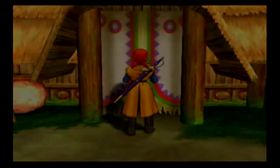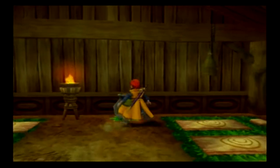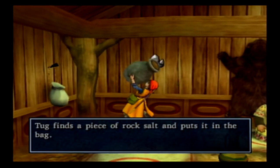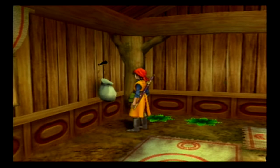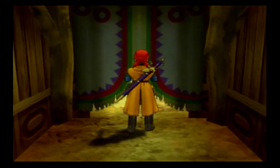How about in here? Let's go and break this pot — nothing in there. Anything in here? Got a piece of rock salt and a clump of rennet powder. Anything in the bag? No. I don't think there's anything else in here, so let's leave. Let's get some more alchemy items.